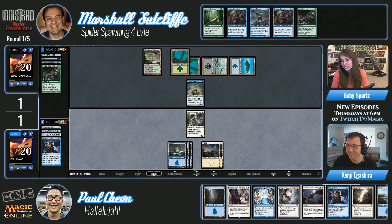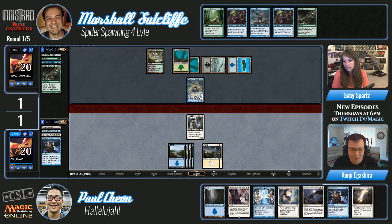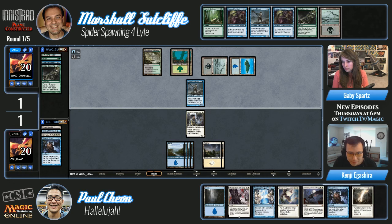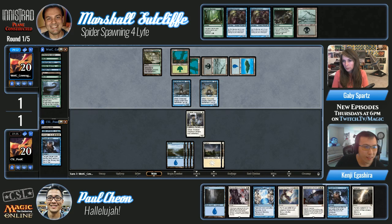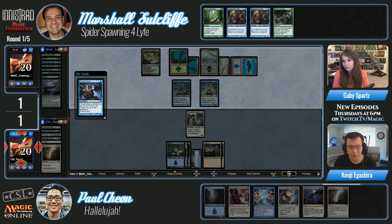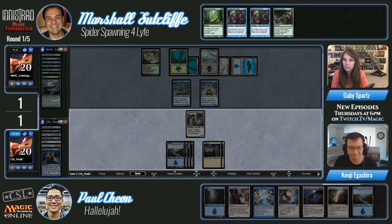It was looking like this wasn't going to be a game, but we got ourselves a game. Paul hit Terminus off of that end-of-turn Thought Scour. Paul can Entreat for two angels right now — wait, no, he needs triple white. So he's close — if he draws another white source he can. Another Skaab — this one hits Dream Twist, Forest, Mulch, and a Boneyard Worm. It's pretty gross versus Spider Spawning. Paul does have that Declaration in Stone in hand — so if Marshall works toward Spider Spawning, they're gonna stone the spiders.